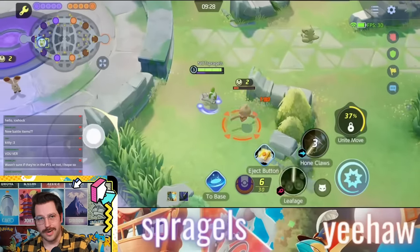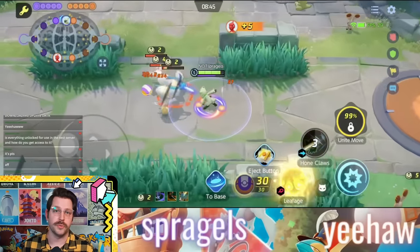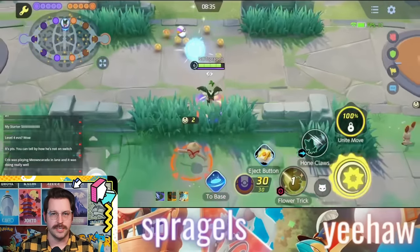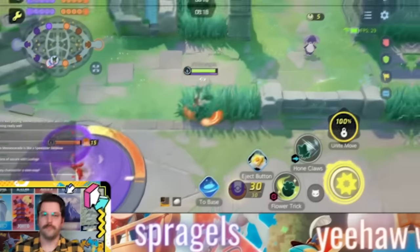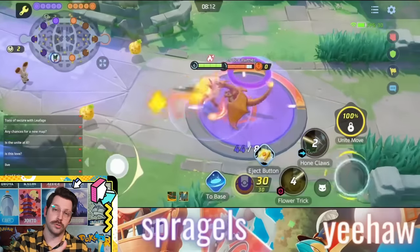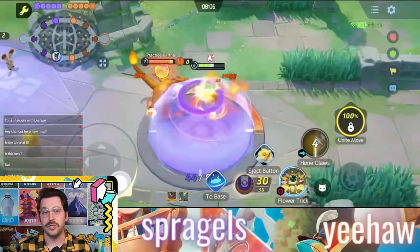You evolve at levels four and six, and once you become Meowscarada at level six, that's when you unlock your first move choice between either Flower Trick or Night Slash. One of the coolest things about this Pokémon is it really does feel like it has two distinct play styles. Flower Trick is this Pokémon's signature move — it's going to have you attach a Flower Bomb to an enemy Pokémon that you get to choose when it detonates. You can also attach it to wild Pokémon, and it does increased damage based on how low the opposing Pokémon's HP is.